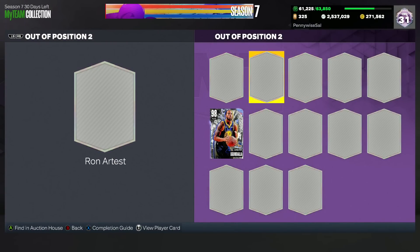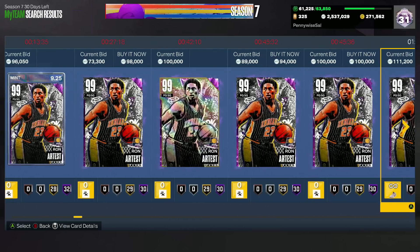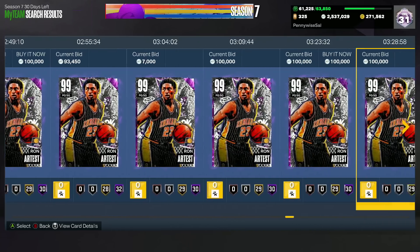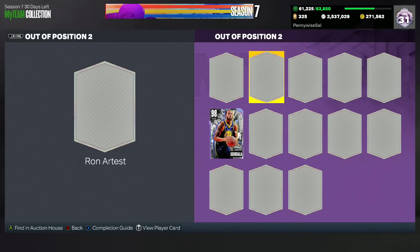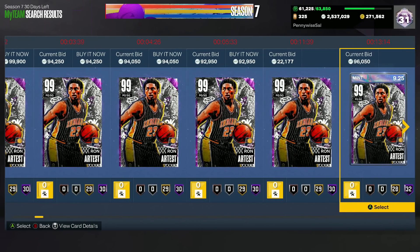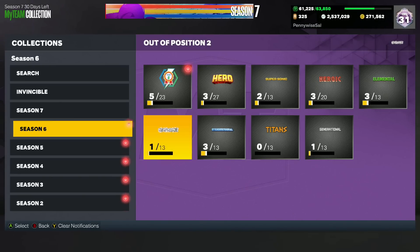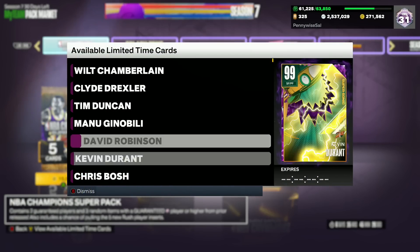A card I talked about last week that still went down a decent amount is Dark Matter Ron Artest. I mentioned him last time when he was about 95,000 to 100,000 MT. He's now around 85,000 to 90,000 MT. That's still amazing value for debatably a top 5 point guard in the game, who's one of the best — maybe even the second best — point guard defender in MyTeam. Ron Artest is another great card to look out for from these NBA Champion Super Packs.